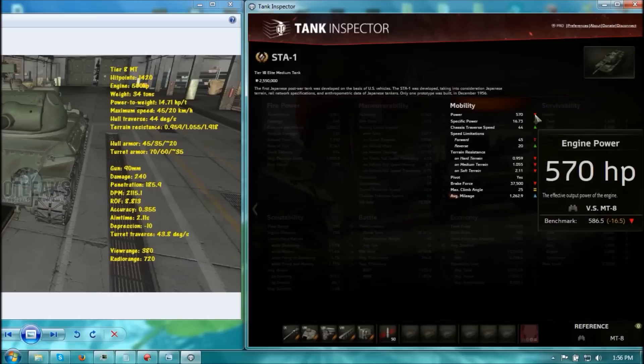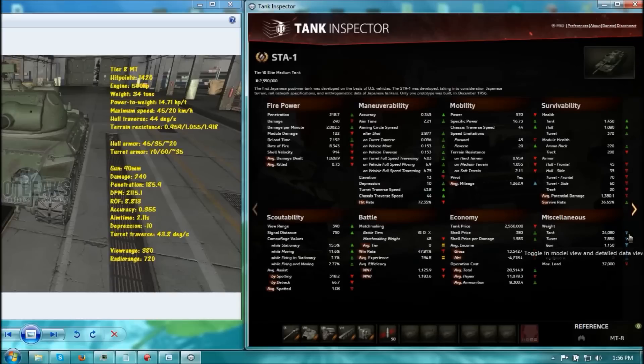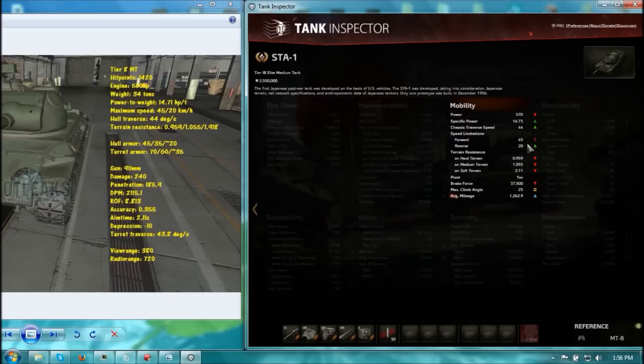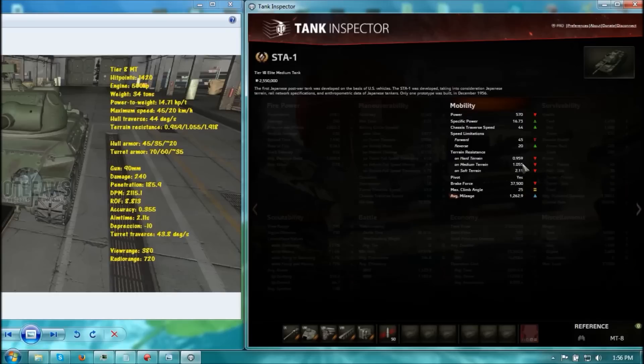Looking at the power-to-weight ratio, the STA-1 has a better engine at 550 horsepower compared to 500 horsepower, and weighs about the same — so power-to-weight on the STA-1 is actually better: 16.73 versus 14.71. Top speed and reverse are the same, so both tanks are pretty nimble. However, the STA-2 has better terrain resistance on soft terrain only, but both tanks have crappy terrain resistance compared to normal tier 8 medium tanks — these two tanks are sluggish in swampy terrain.